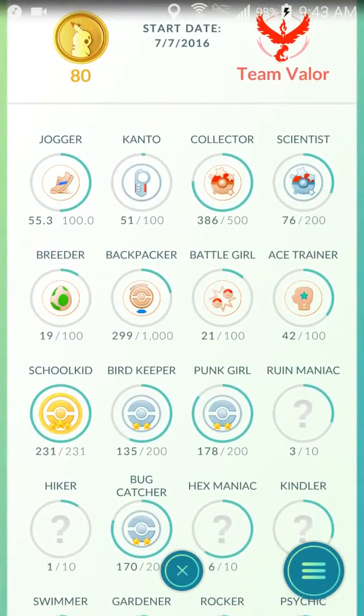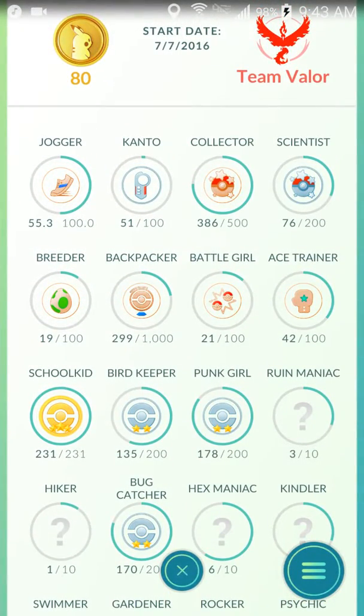So I'm gonna get to these three in a second. But anyway, basically there's a shoe icon for Jogger, and for the Pokedex thing — for Kanto — there's the Pokedex, and then different emoticons for different things.